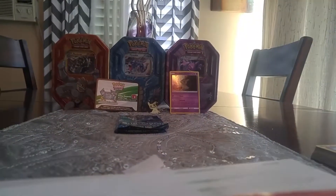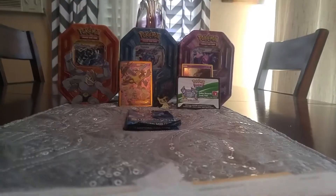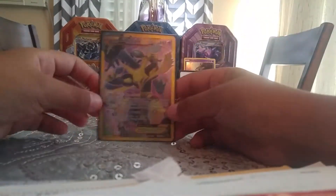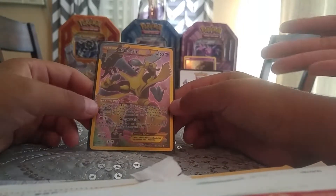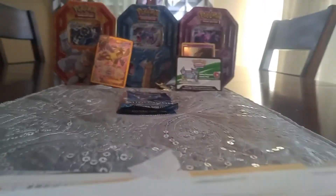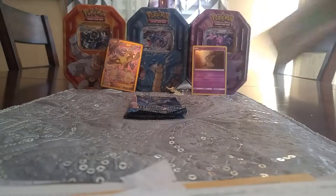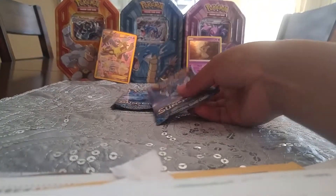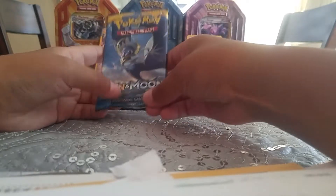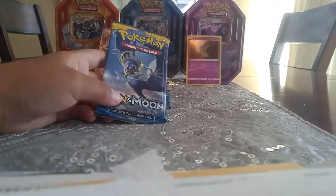I'll be right back — there are sleeves in the closet. Sorry guys for the little inconvenience, but you have to sleeve the cards. My mistake — it's an Alakazam EX Super Rare, not Mega. It's Alakazam EX Super Rare. Full art too. Yeah, it's pretty cool. Fates Collide is actually pretty good because I think that's where we got most of our pulls from on these tins, right? Yeah, it was a break set — actually no, this is from Breakpoint. Yeah, Breakpoint is better than this.